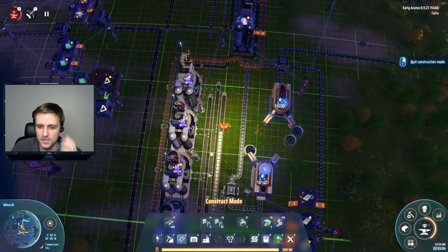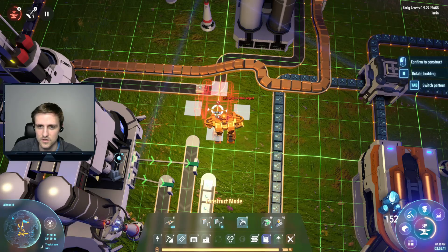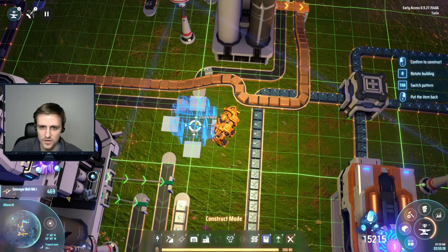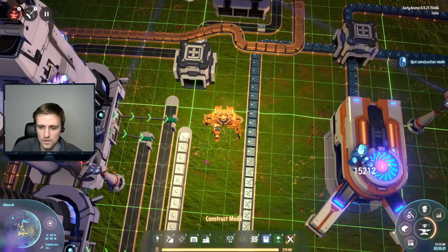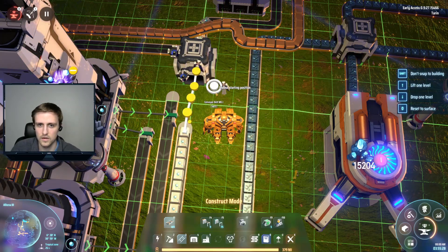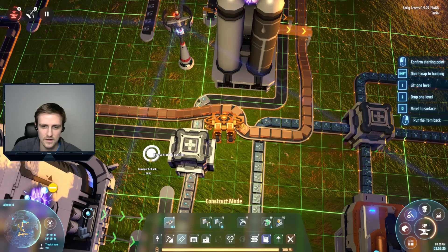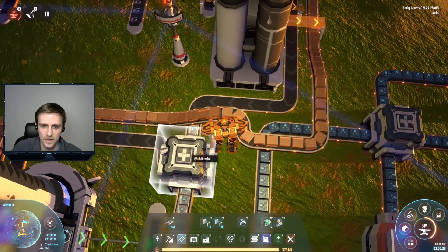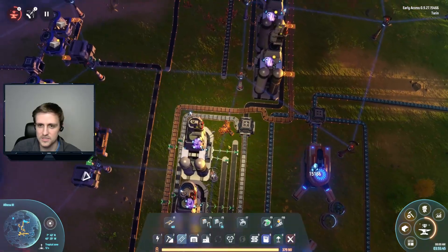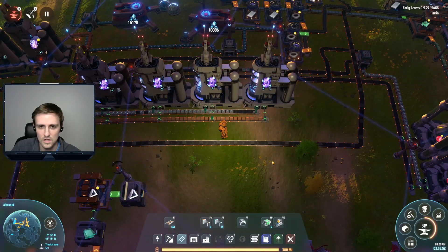As you can clearly tell we do need to do this. We're gonna take our splitter here, dismantle this little bit of belt, and this can go right into there. This can go into here and this can go into here. We'll do input priority here - we want input priority coming from our regular buildings. I hope that this makes sense, but this should work.